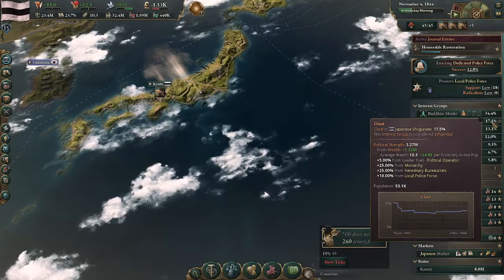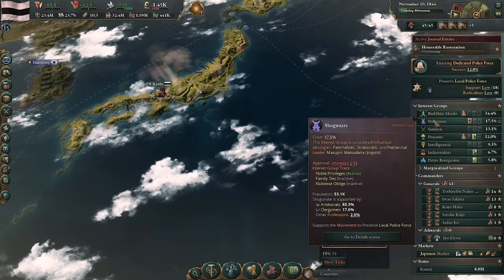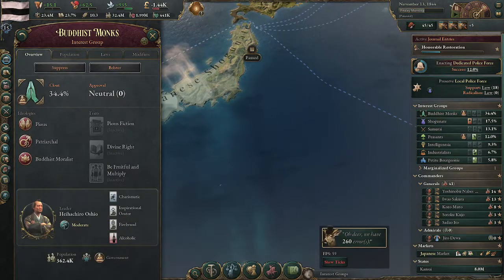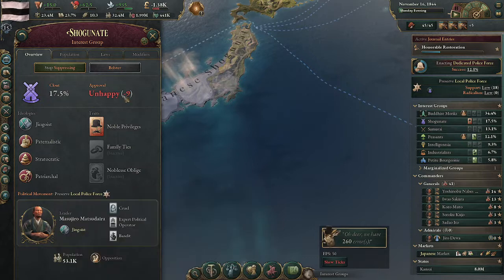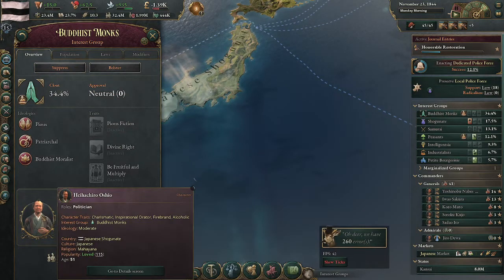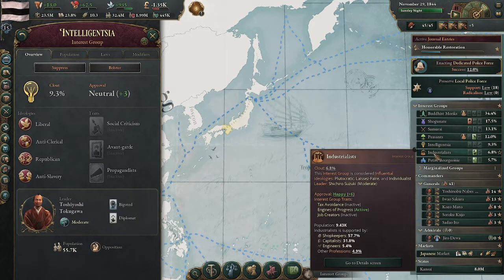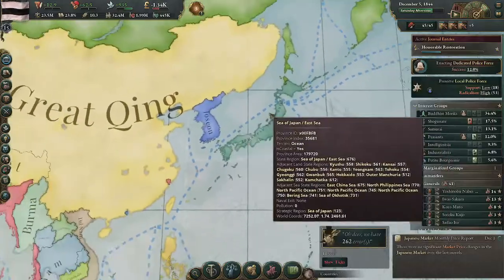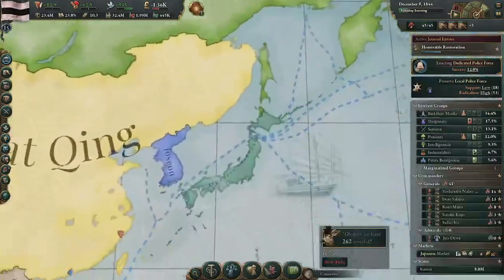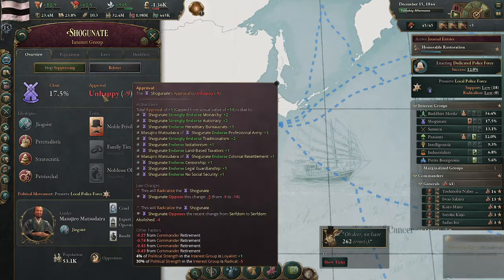The shogunate is at 17 and a half percent. Peasants, clergymen, and aristocrats get attracted to Buddhist monks because it's a conservative-leaning faction. That means that as Matsudaira treats all his subordinates like crap, they're all just going to leave and go over to this guy. So we are a secret cabal of politically active characters all working to install the emperor instead of the Tokugawa shogunate. They may all hate each other once Emperor Komei is back in power, but every single one of them hates the shogun and wants to help us overthrow them.